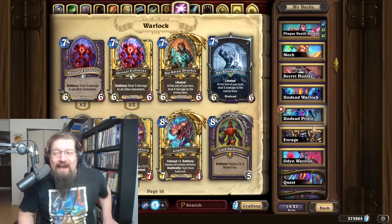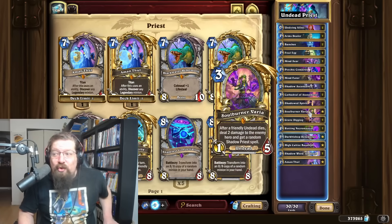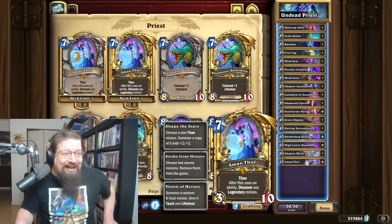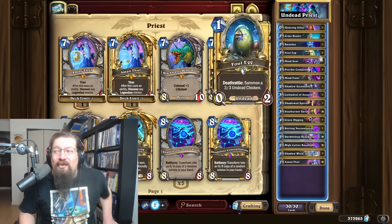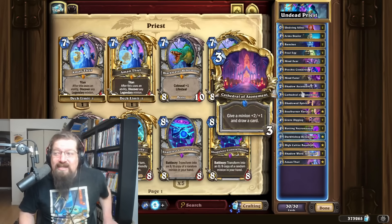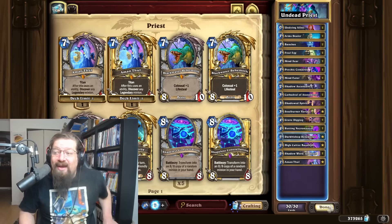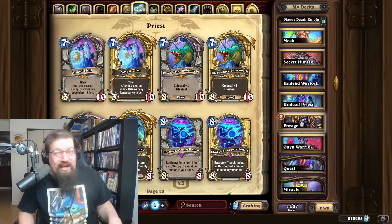Undead Priest is another very aggressive bonus deck that performs very well. It got a new legendary in Soul Burner — a really solid card. Also Amorphous Fools is in there with literally no synergy with being aggressive or undead priest, but it's a broken card so it's in. Basically you want to win the early game with your cheap minions, give them reborn with Undying Allies, be aggressive, cycle with your location Grave Digging, and even have a Flamestrike that can go face — pretty darn good.